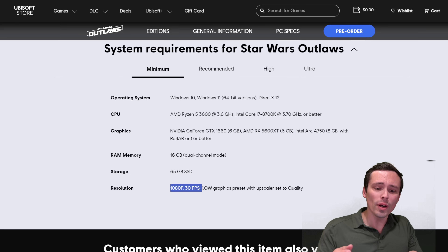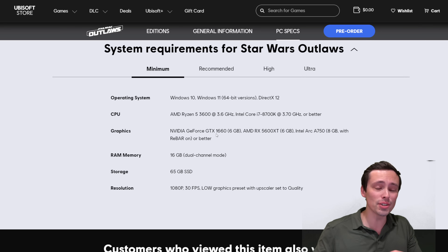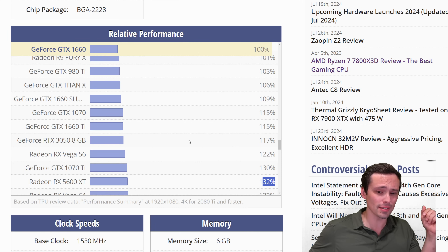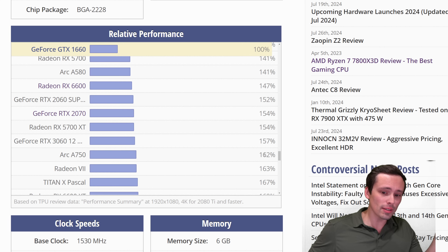What 30 means is you're not averaging 60, so you'll be somewhere in between. The weaker cards on the list might be closer to that 30 FPS average, whereas stronger ones might get 35 or 40 FPS, but you're still not going to be hitting 60. System requirements charts tend to say either 30 or 60, meaning if they don't list it as 60, it won't average 60, but it doesn't mean it's exactly 30. The Intel Arc A750, continuing through the chart, is generally about 62% faster than a GTX 1660 — a pretty wide variance.